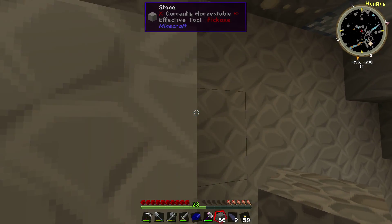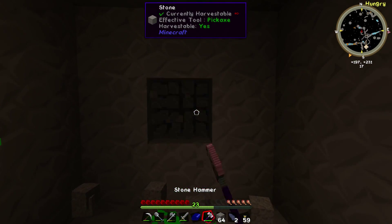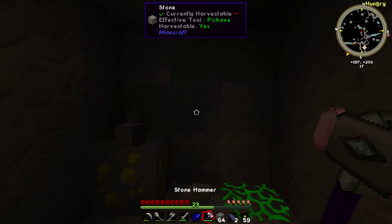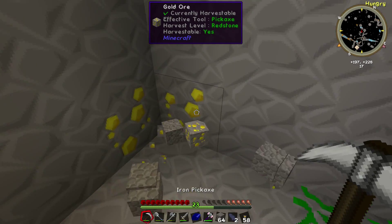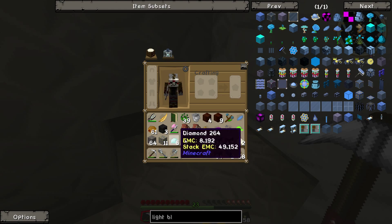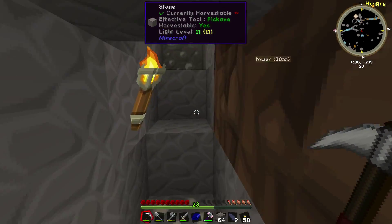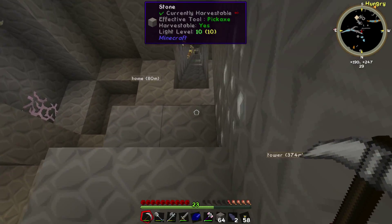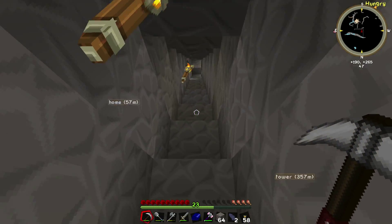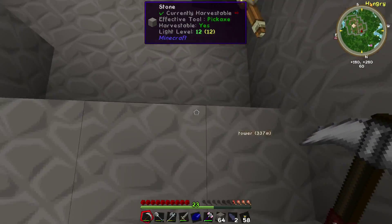Alright, let's try doing it this way. I need some torches. There's bedrock — didn't realize I was that close to bedrock. There's some more diamonds. Okay, that's weird. Something's going on with this — this should be harvestable with my pick, with my hammer.